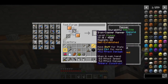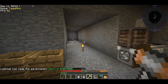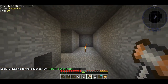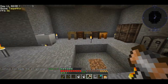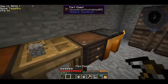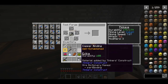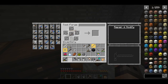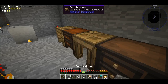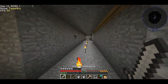We upgrade our tool forge so we can make the hammer. This hammer has a magnetic modifier and XP modifier, so when I mine things they get attracted to me and I'll gain a lot of experience. I can also switch my pickaxe to an iron tool rod. And one iron sword — now we are very well equipped.